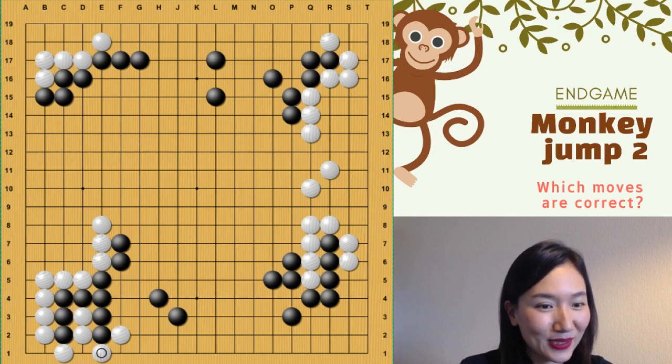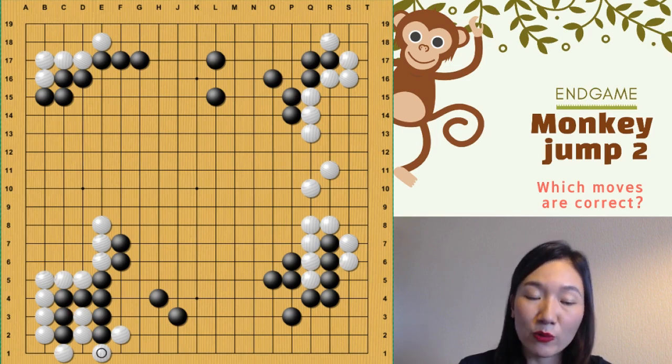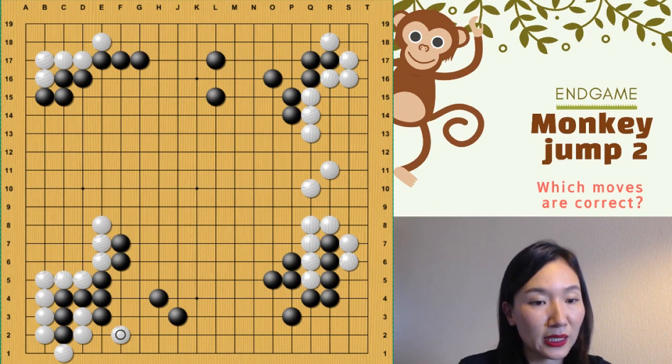So you can give two stones and take one stone. So you can reduce a lot. That's great.